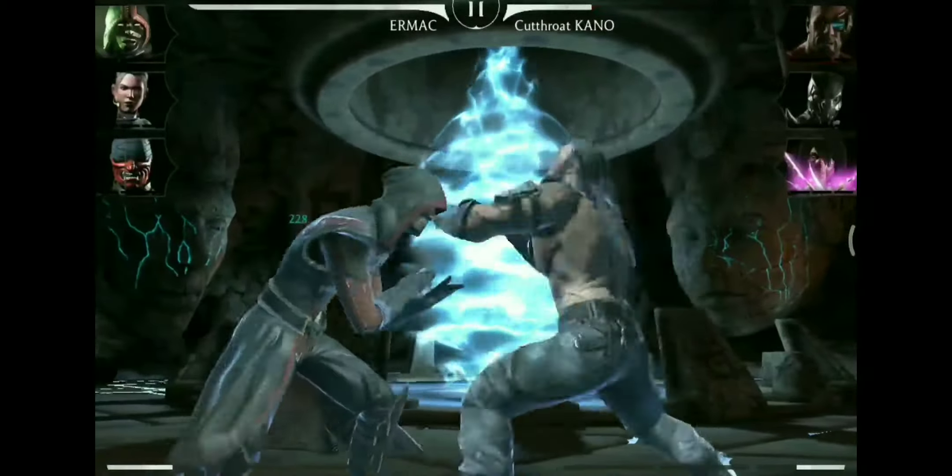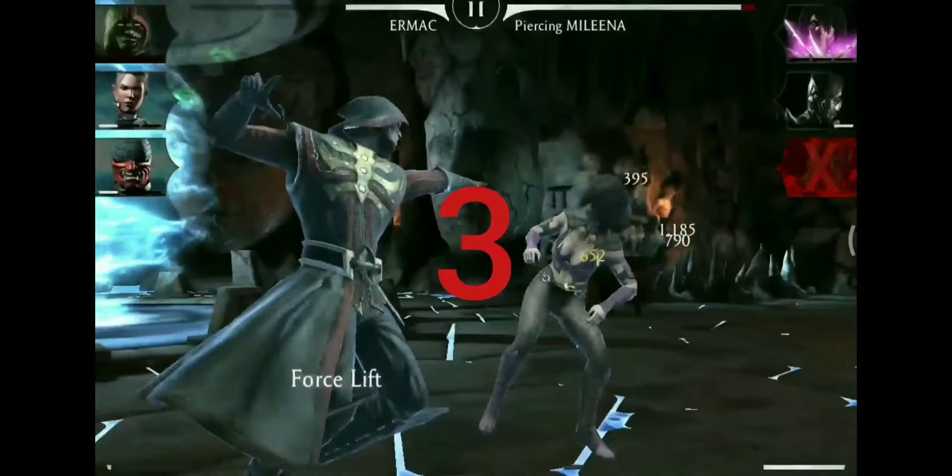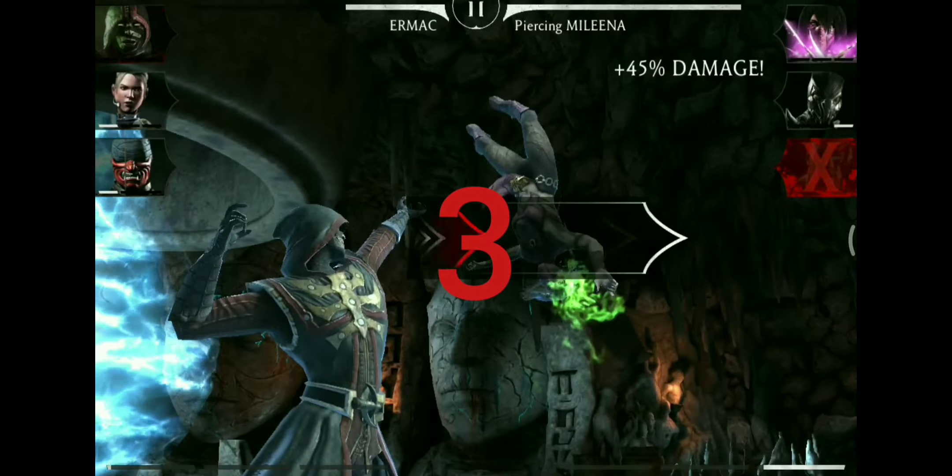So we came up with the idea to go to battle mode, the final tower, and just perform special one attacks with characters who are basically about the same strength as our Raiden. Mine is Fusion 3 right now, and the character who comes the closest in stats is my Silver Ermac.